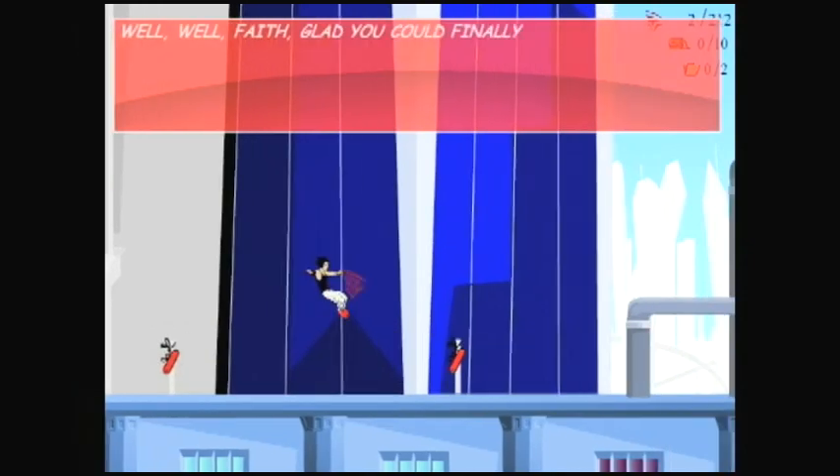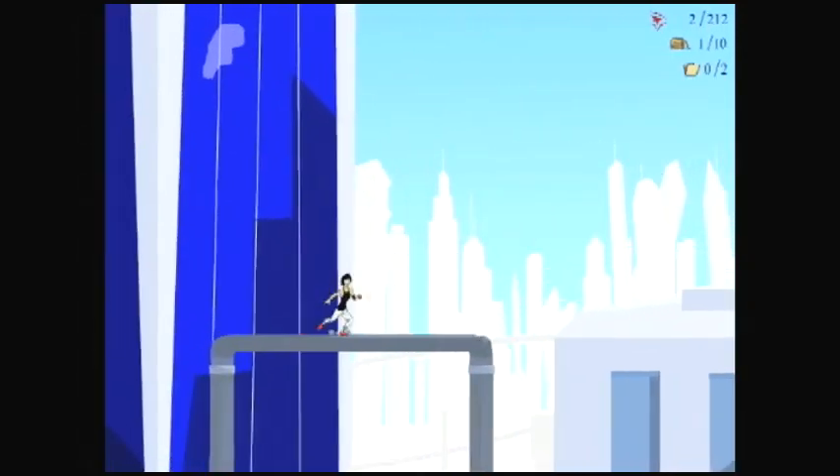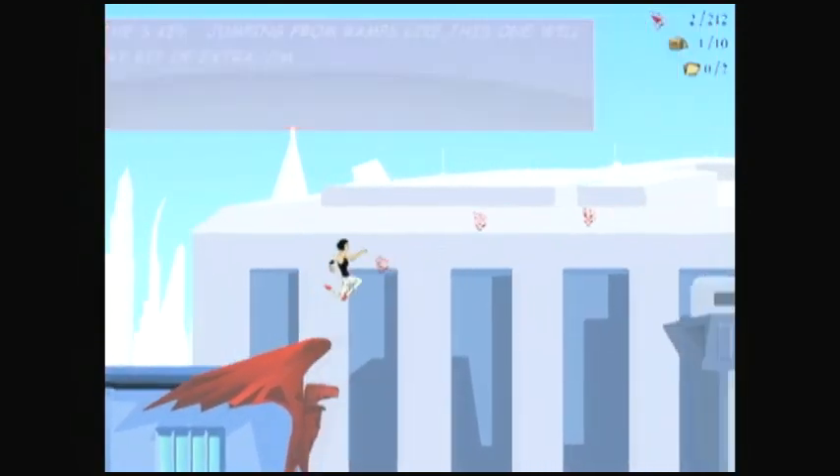Level 1 starts with our main character on top of a building ready to start free-running. We begin moving from left to right and find notes left from our trainer who will help us with the controls and give us hints and tips along the way.